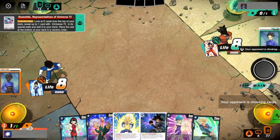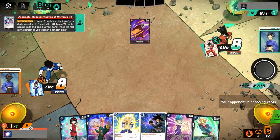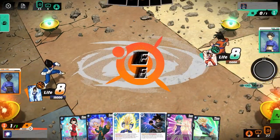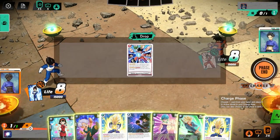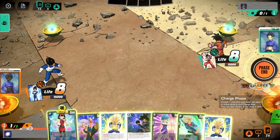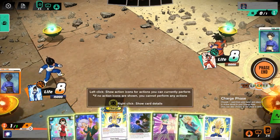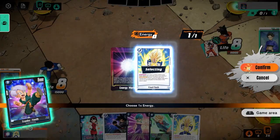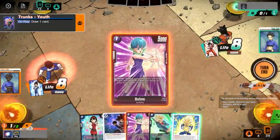I know why they balanced it like that — going forward as Fusion World evolves, it may be harder to balance cards for going first, like direct searchers, so they don't want the first player to get too much benefit. The opponent spent going first on a searcher, Assemble Representatives of Universe 7, adding a Universe 7 card from their top five to hand. On our turn, we're going to charge a Final Flash and use it to play Trunks Youth, drawing a card.